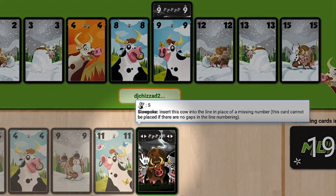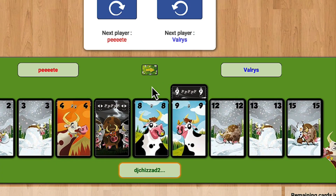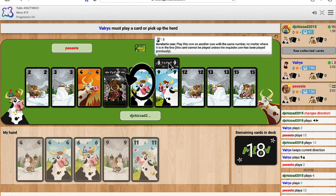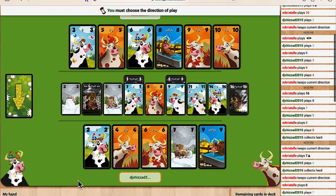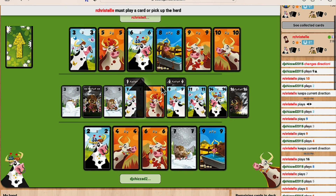And there is the slowpoke cow, which goes in between two non-consecutive numbers. After playing a slowpoke or acrobatic cow, you may choose to switch the direction of play. Point the arrow card in the other direction and resume play with the next player in that direction.